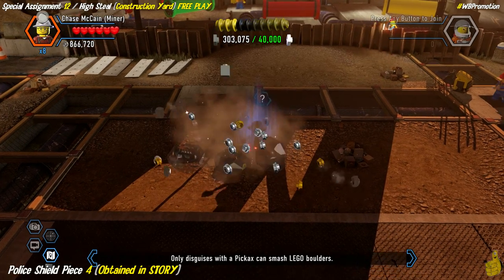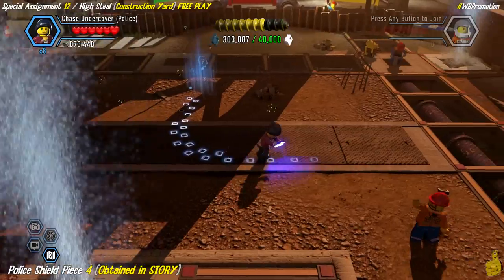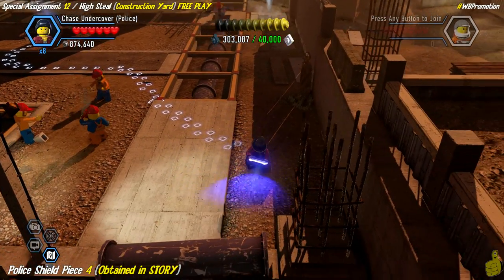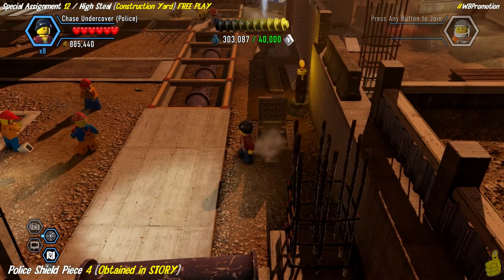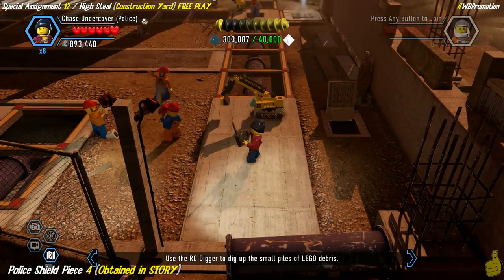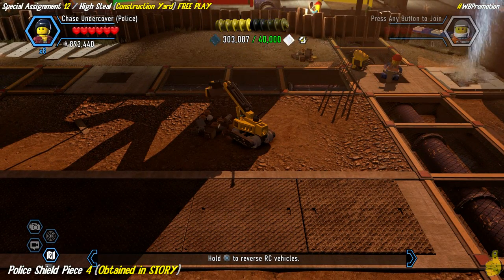We need to smash these mining bricks with our pickaxe, so switch to the mine edition of Chase McCain. Then switch to the police edition to use our tracking ability to follow the trail - totally got a clue! X marks the spot over here - it's a little secret stash with a mini excavator. Hop on and use the icon indicator to access this RC car.